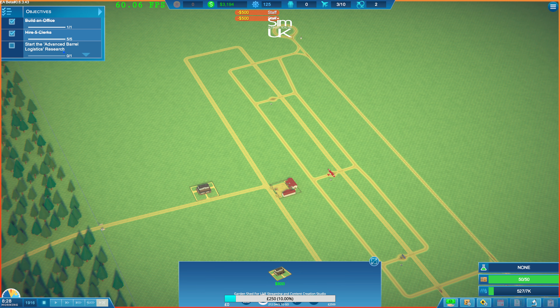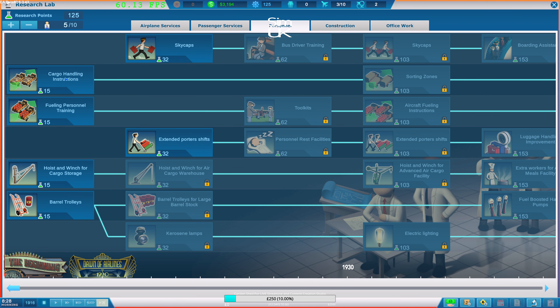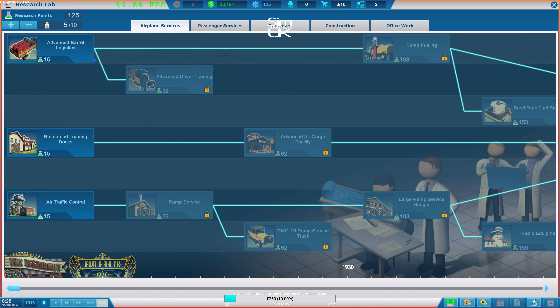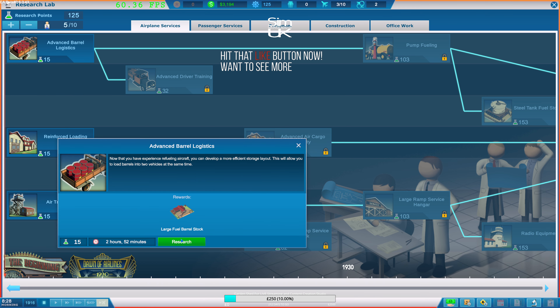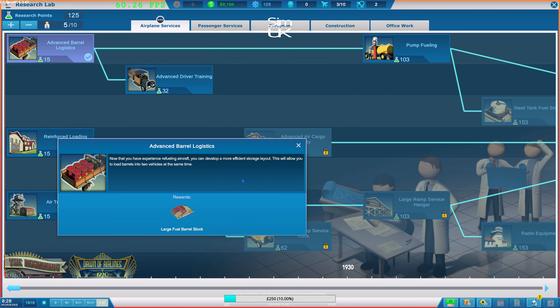Start the advanced barrel logistics research - okay, back in here. Open lab - advanced barrel logistics research. Good job. Research is needed to keep up with the times and access the latest technologies. Build an office, fill it with clerks and put them to work. I just did that.